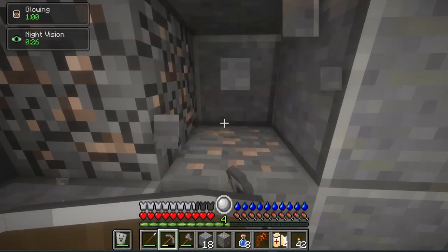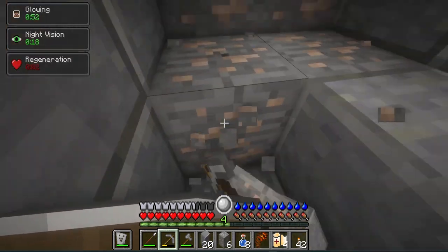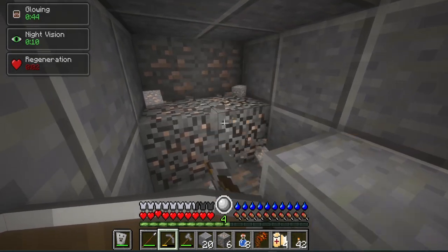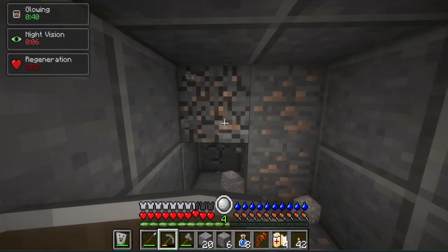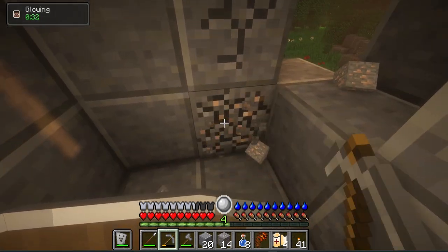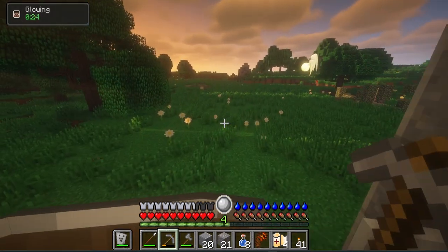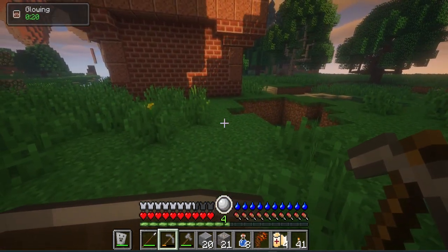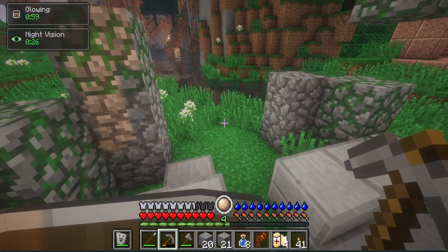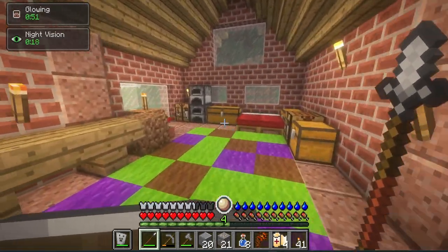We're gonna break open this block — I think another golem is going to spawn, but it's okay, I don't think they're too OP. I'll grab the iron and smelt it, then go mining for redstone. I would never have thought I'd need a compass in Minecraft — I've never once made a compass. But now I do, so I gotta work towards that and hopefully get gold on the way.